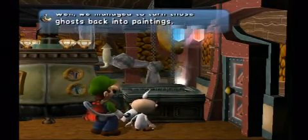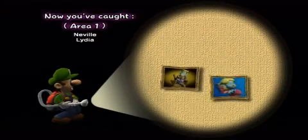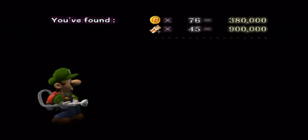We managed to turn those ghosts back into paintings. Thanks for your help, Luigi. Now in Area 1, you've caught Neville, Lydia, and Chauncey — a total of three ghosts. Here's how much that's worth.